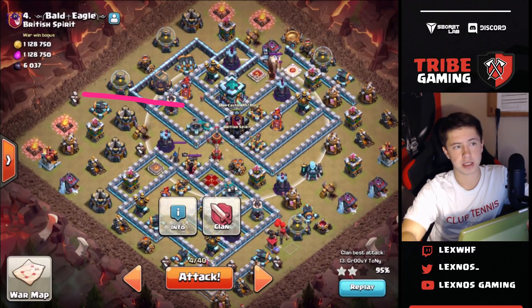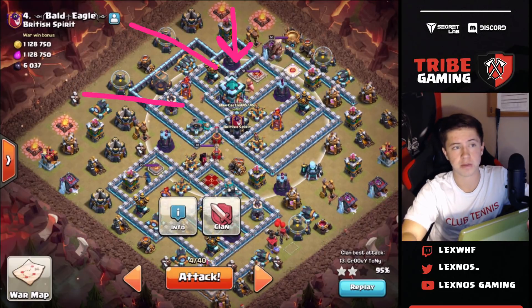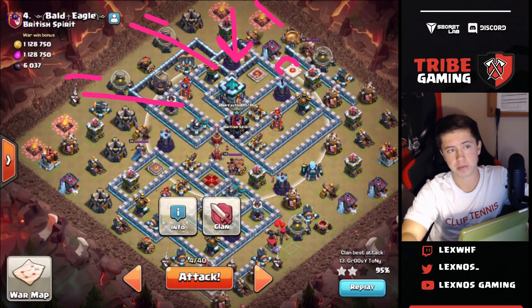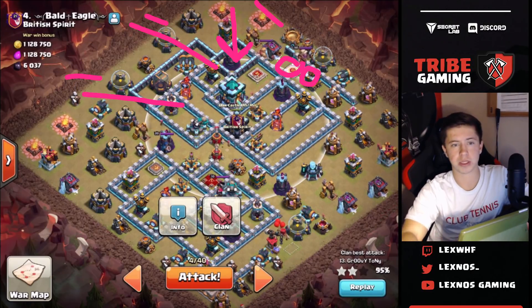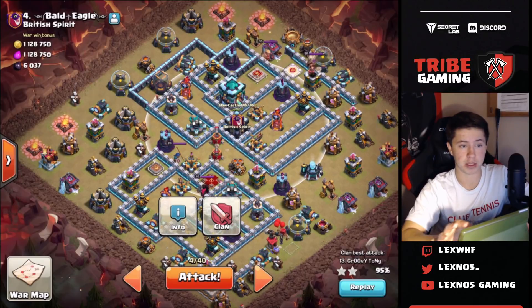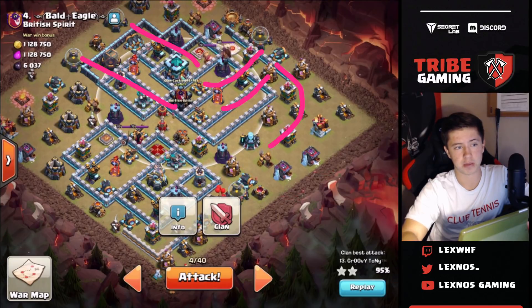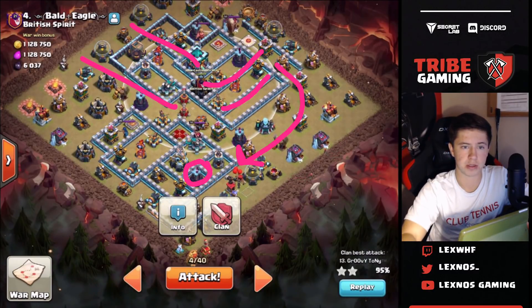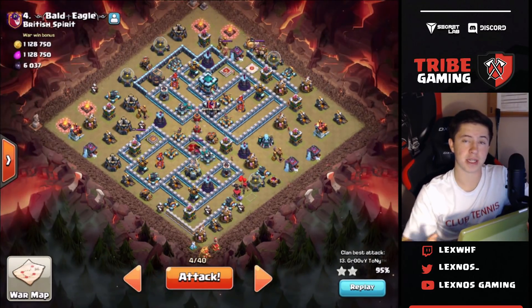Then I want to hog from this side, sending all the hogs and the royal champ and the warden. I'll probably send a stone slammer with more hogs from the top to get these two defenses down early so the hogs don't have to worry about those. I'll drop cleanup wizards behind. I'm thinking the hogs will path through here and kind of get an awkward split, then move all the way around the base - they'll probably end up finishing back over on this wizard tower, which might be the last thing to go down. That's the basic idea: queen charge hog attack.